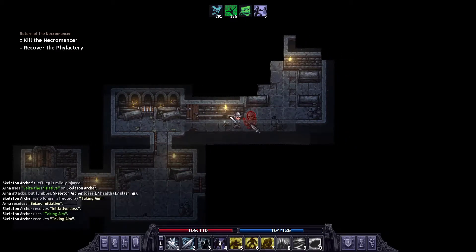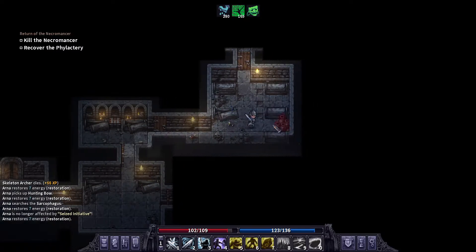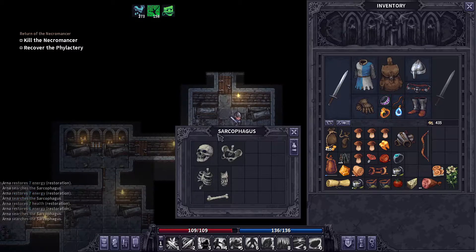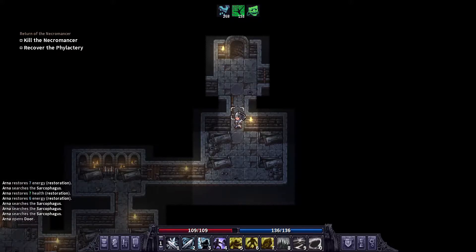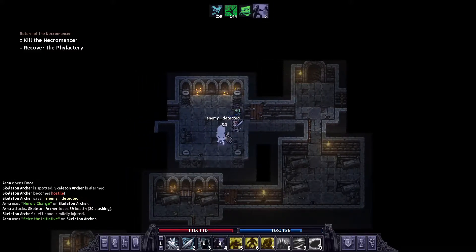Alright, a little archer skelly. Oh, maybe it's gonna be a little bit more difficult. Hunting bows are pretty decent — I'll hold on to those, sell them to the woodworker. Oh, a ring! That's not too bad. Next one — oh, we're already to the next area. Another skeleton archer, I'll rush him.